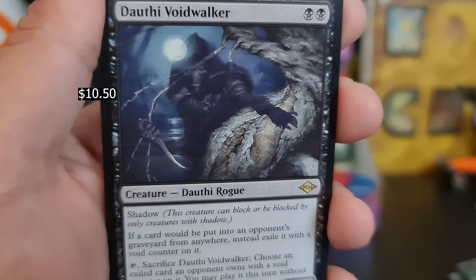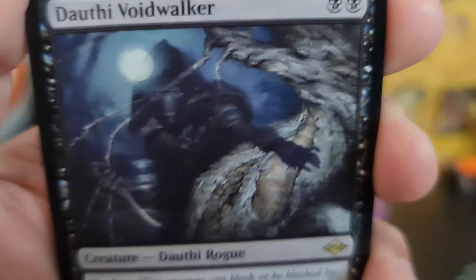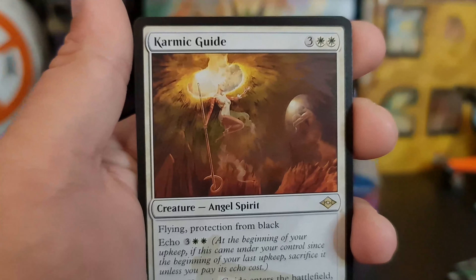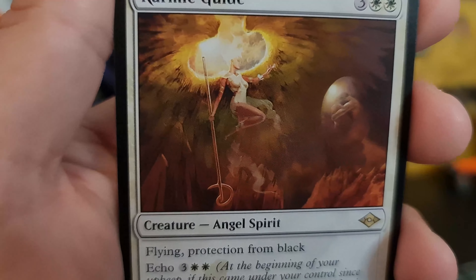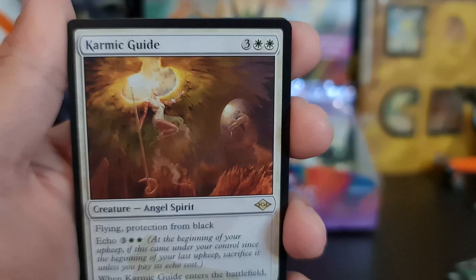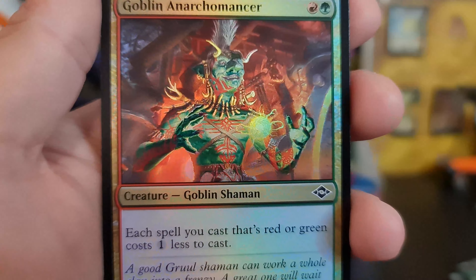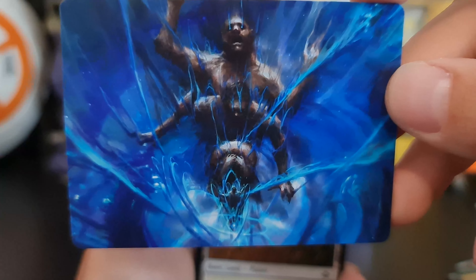Douthy Voidwalker — let's go! This is a good pack. Damn. And a Karmic Guide. And a Late to Dinner for our sketch art, followed by a Goblin. We got a Shattered Ego — really, really pointing it out there, aren't you, Wizards?